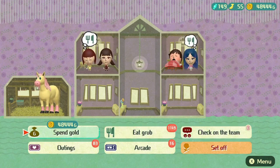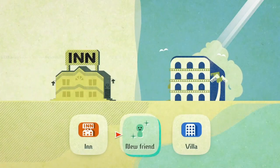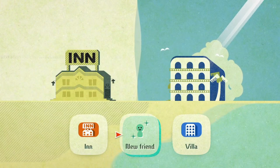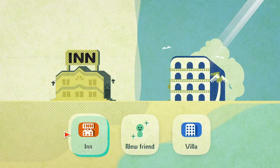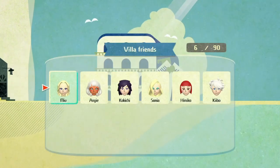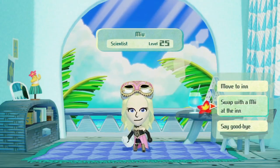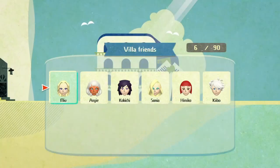Before that, let me quickly show you what you unlock in the post-game. If you go into the menu, you get this new thing called Sort Party, you unlock a villa, and also a new Friend button. You can switch your friends out from the villa to the inn — so if your inn is filled up and you want to add a new friend, you can have them move into the villa and switch them back and forth, or delete them if you want.